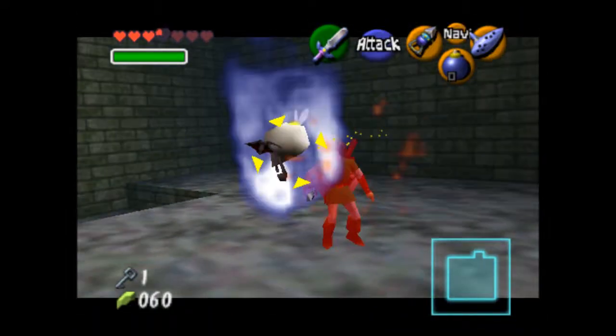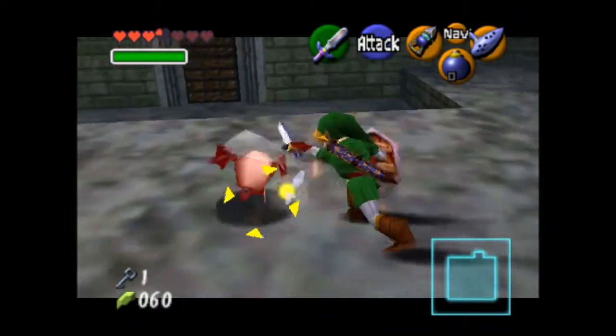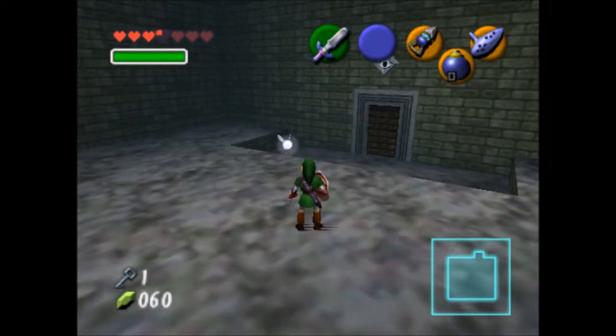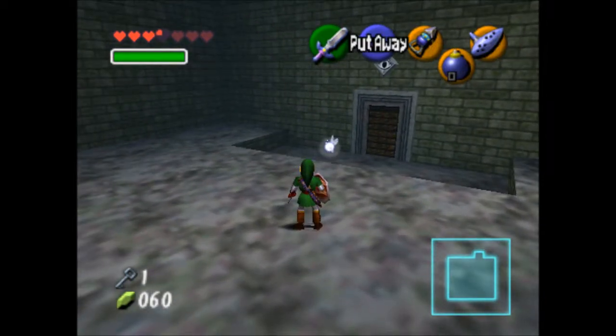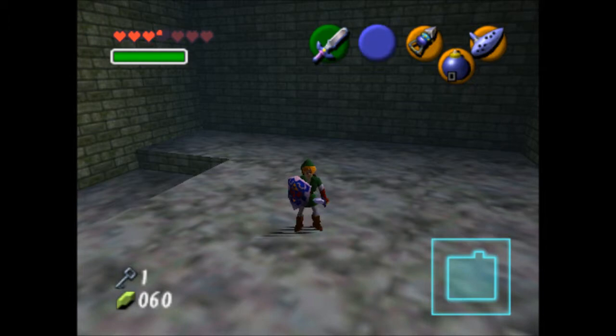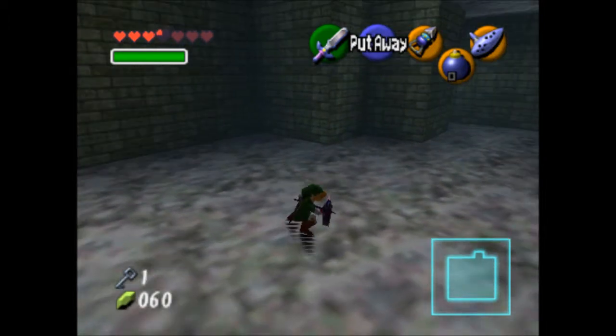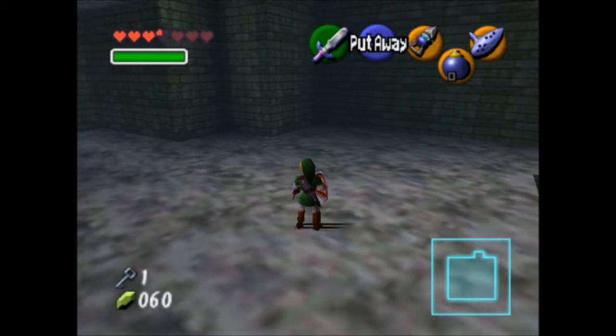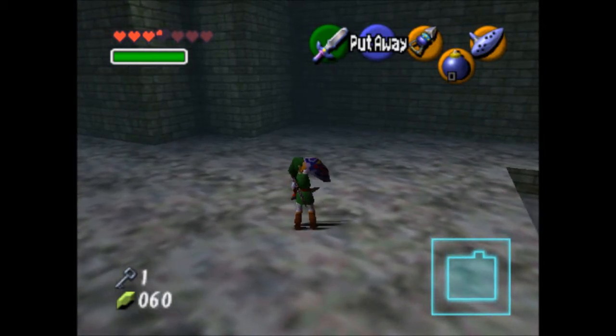I'm gonna defeat this last guy. And go ahead and stop the video right here. And he dropped nuts. Why? I have no clue. Because he's a skull — skulls have nuts, don't you know? They do, apparently. Next time on Legend of Zelda. Next time on Lazoot. Goodbye everyone. Goodbye. Bye-bye.